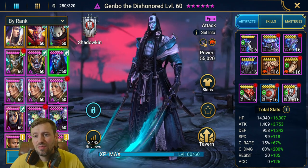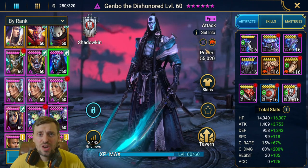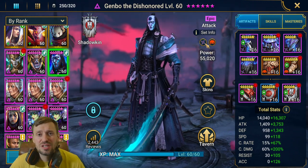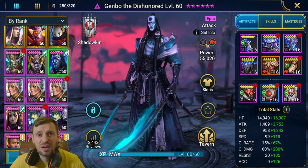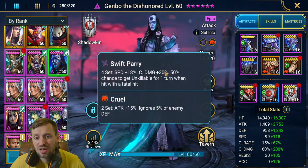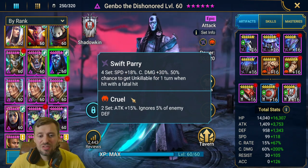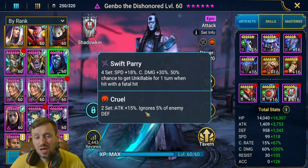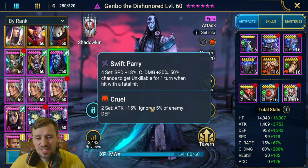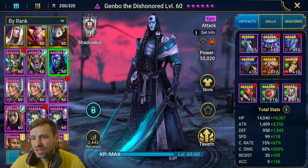I've gone for Swift Parry and Crawl. Swift Parry is going to give him a chance to have an unkillable on himself, which is really useful. It also has 30% crit damage and 18 speed, so that's going to be based off speed. I've paired it with Crawl to get a little bit of ignore of the enemy's defense and also get that extra attack.